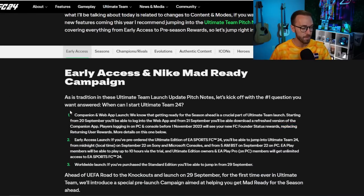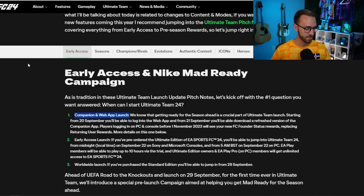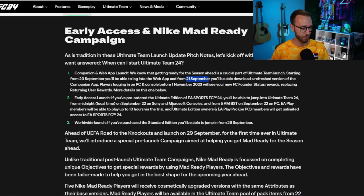Let's start with what is coming up very soon — that is the Early Access and the Nike Mad Ready promo campaign. Of course they're confirming the companion app launch. The FIFA 23 web app is shut down; you can still go on the companion app but the web app is down for maintenance as it gets updated to FC 24. The 20th of September is the launch of the web app, and the companion app will update the next day. The 22nd is the date for the Early Access launch at midnight local time.